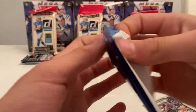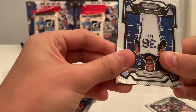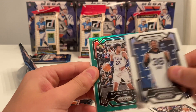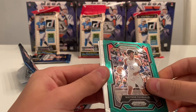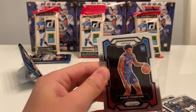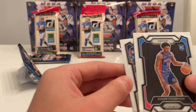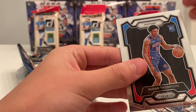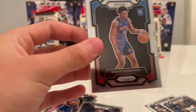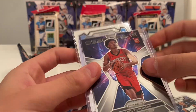Last pack in the box. We got a green — not sure if that's numbered. Matisse Thybulle. Not numbered on the green. We got an Amen Thompson, and last card is a Dyson Daniels. Pretty decent first box. Sleeve up the Wemby Thompson. Never seen this insert before — pretty nice first box.